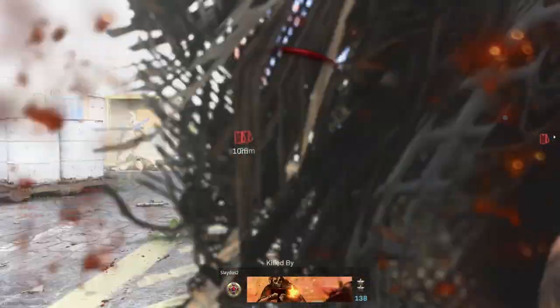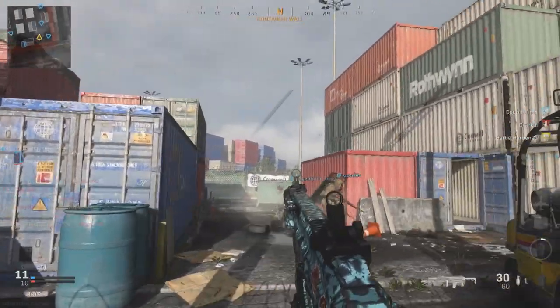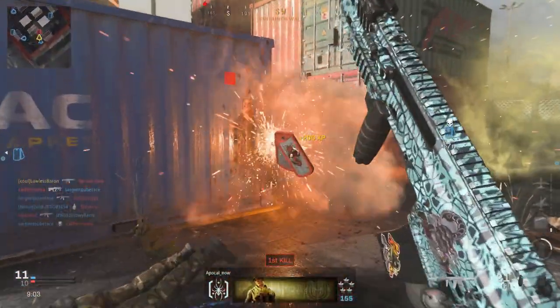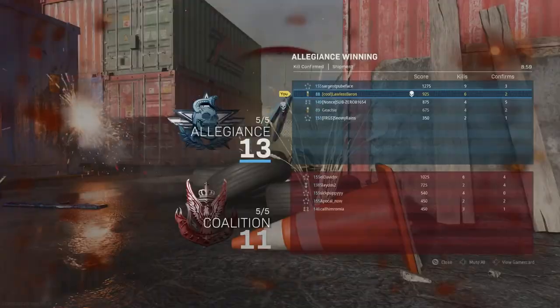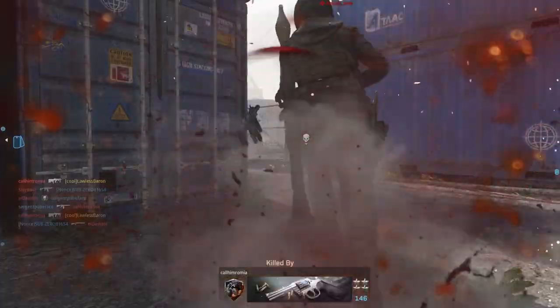If you've got double weapon XP or double XP, I would use that and play Shipment 24-7, because in Shipment 24-7 you can get from rank 10 to rank 40 in like an hour. I did that — I got it from rank 14 to rank 41, so that's pretty cool.